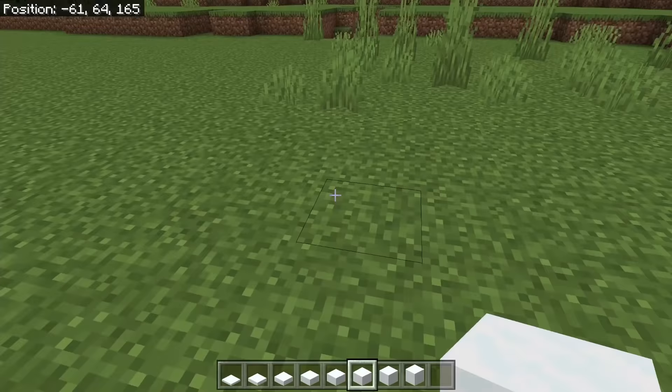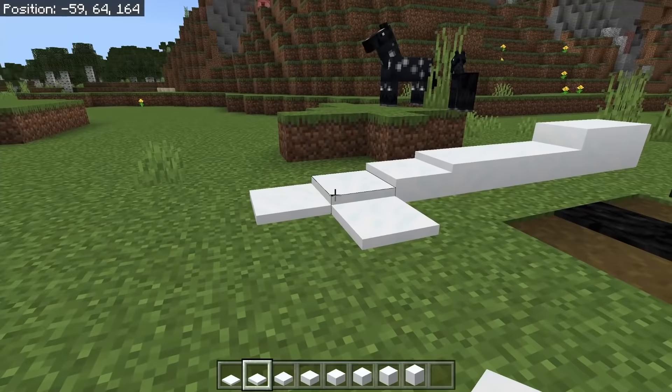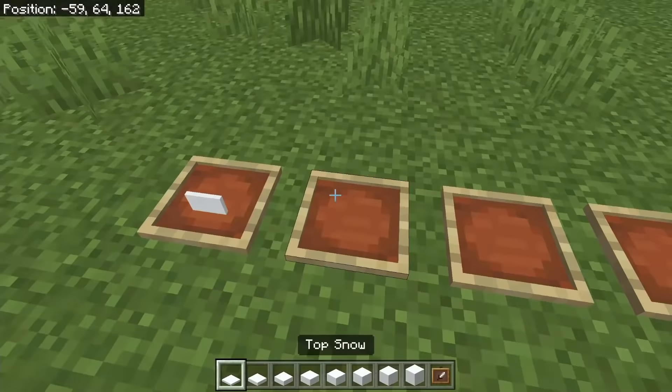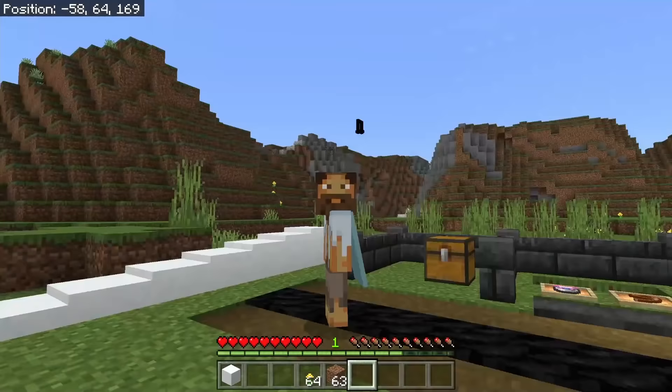Very quickly, I do want to mention that when you place these blocks down again once you've obtained them — for example, if you go to the second one — they just go the same height as the original one. So it's important that you just put them in a chest to display them, or even on an item frame. They don't look as good on an item frame, but they don't look all that bad. Definitely worth getting — kind of like eight in one for that first one.